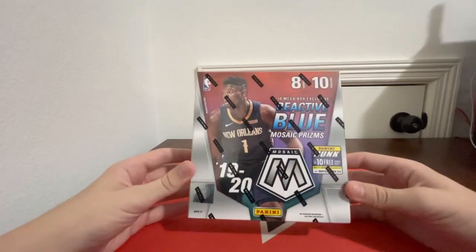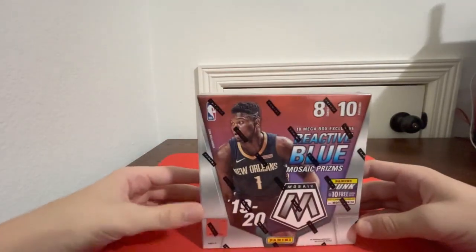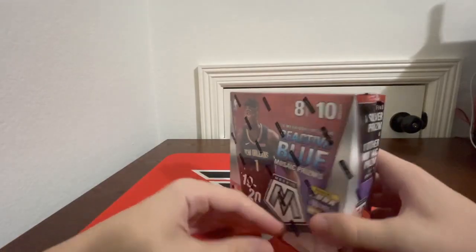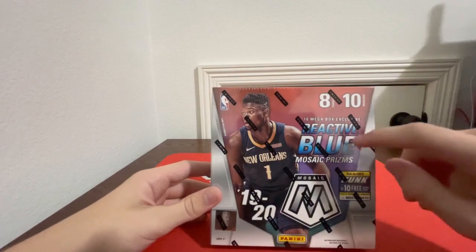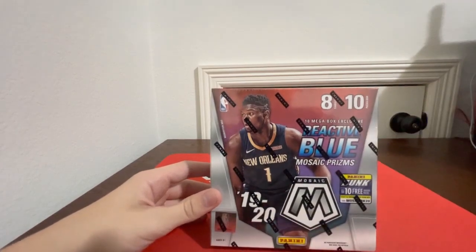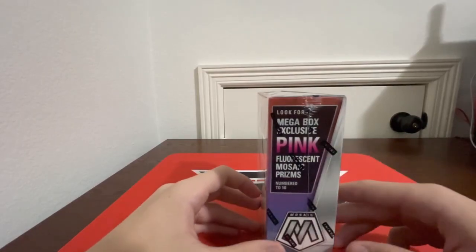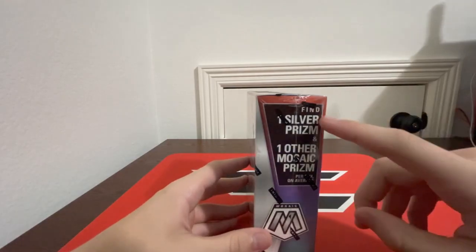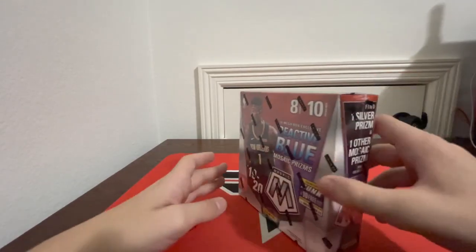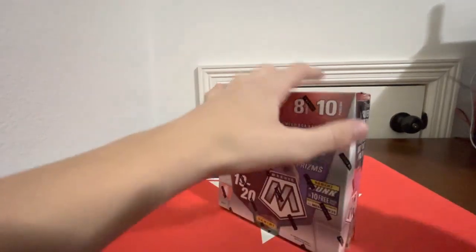Hey guys, it's Caleb here and today we have a Mosaic basketball mega box — 80 cards in total, 10 packs with eight cards in each. We're getting a reactive blue Mosaic in each pack, and we're obviously looking for the pink fluorescents numbered to 10. Those are pretty nice if we get one, and we also get one silver prism and another Mosaic prism like a green or red.